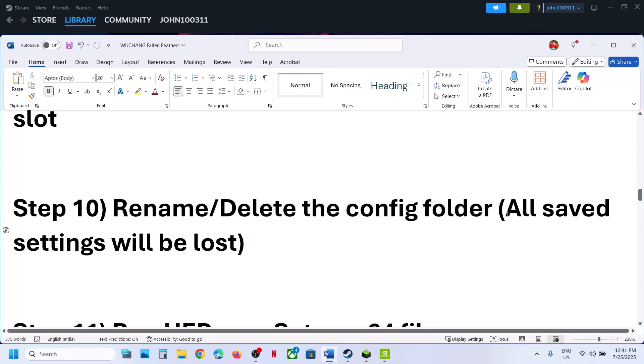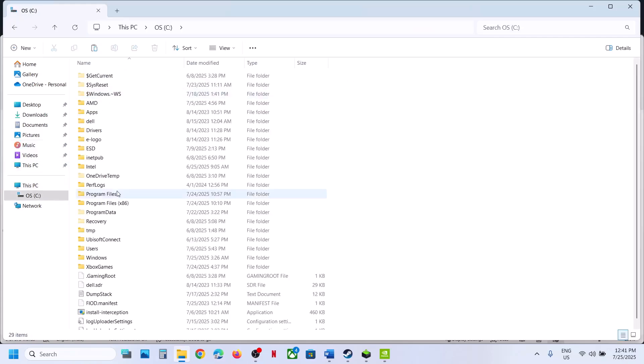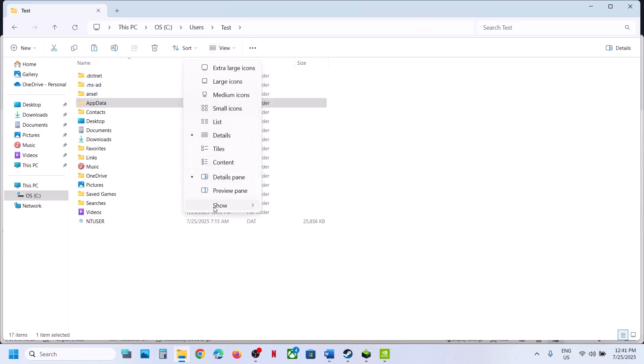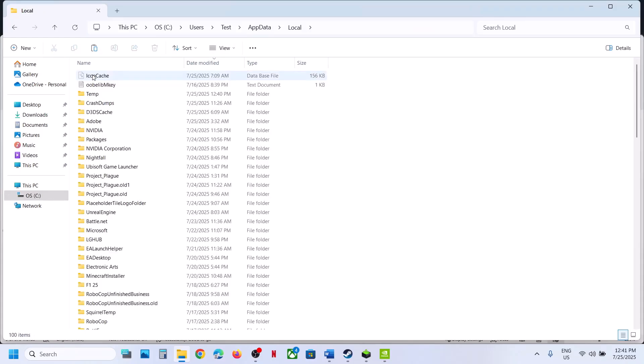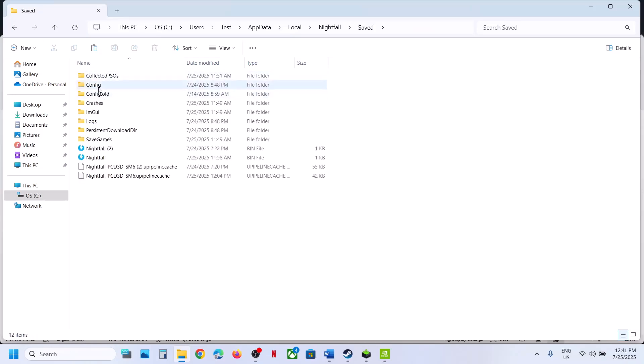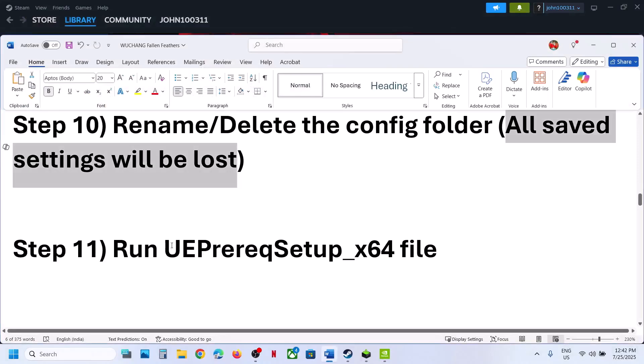The next step is to rename or delete the config folder. Note that deleting or renaming it will remove all saved settings, and the game will recompile them on next launch. Go to File Explorer, This PC, C drive, Users, your username folder, AppData. If you don't see AppData, click View, Show, and enable Hidden Items. Open AppData, Local, find the Nightfall folder, open Nightfall Saved, and here you will see the Config folder. Right-click it and rename it to create a backup. Then launch the game and check.